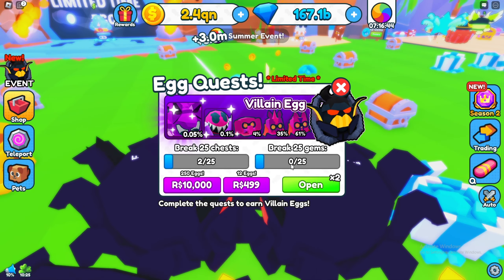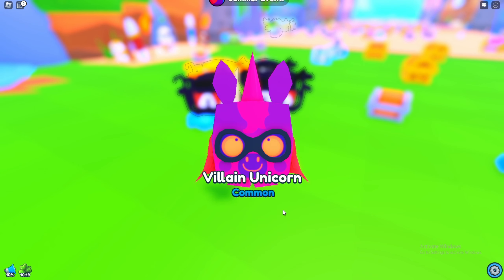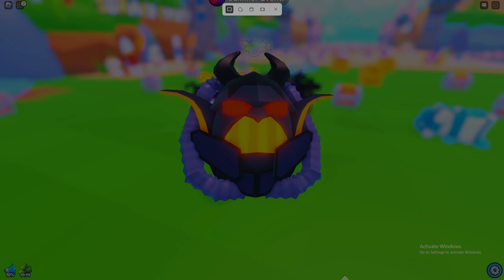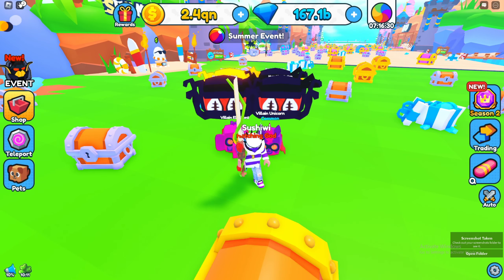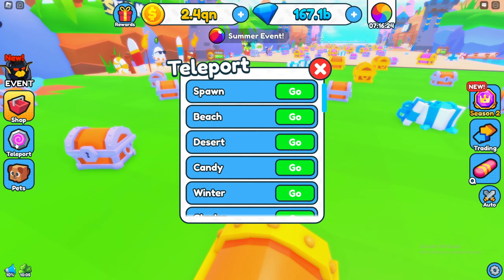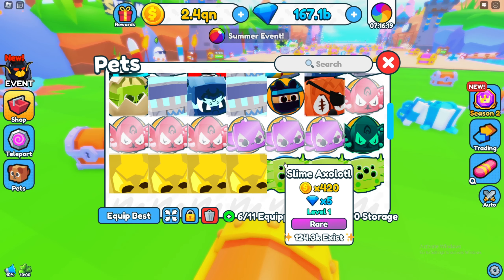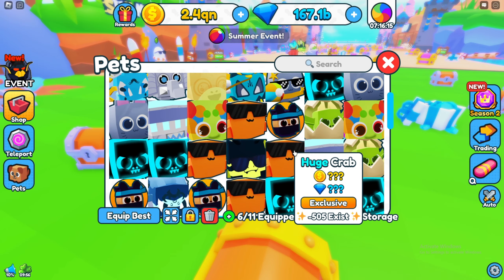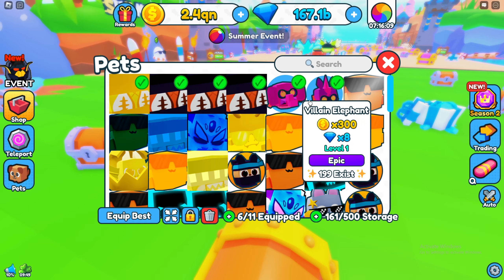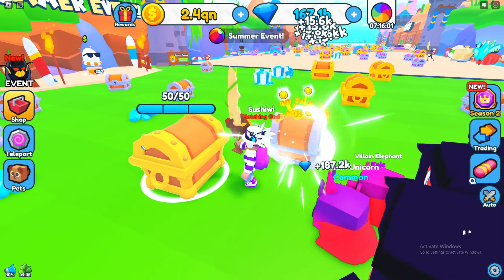We have two eggs right now. It looks like the challenge is going to be the same every single time. Let's open them — we got the Villain Unicorn from the first one! And from the second one we got the Epic — look at that, pretty cool. Let's check the stats: 300 and 240. Not too bad but not too good either.